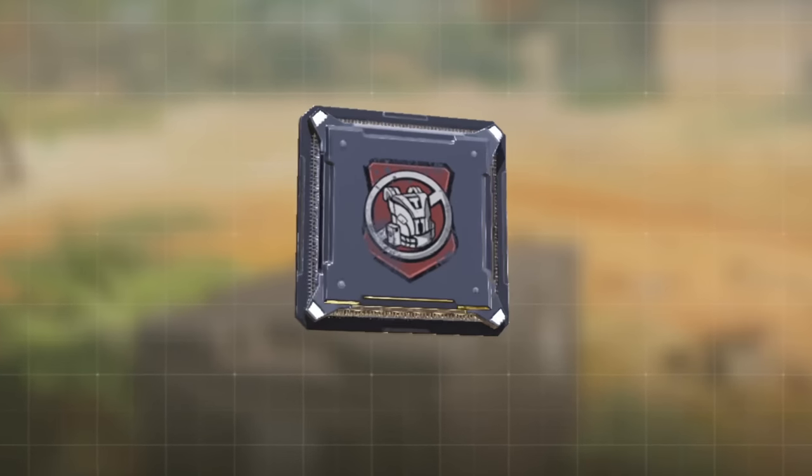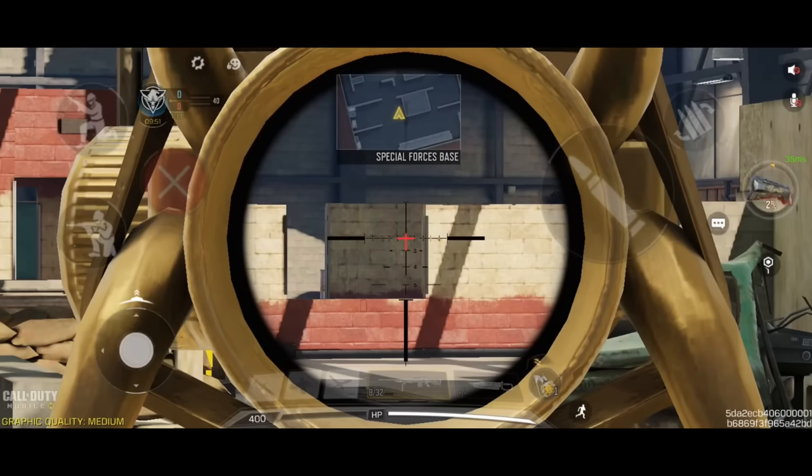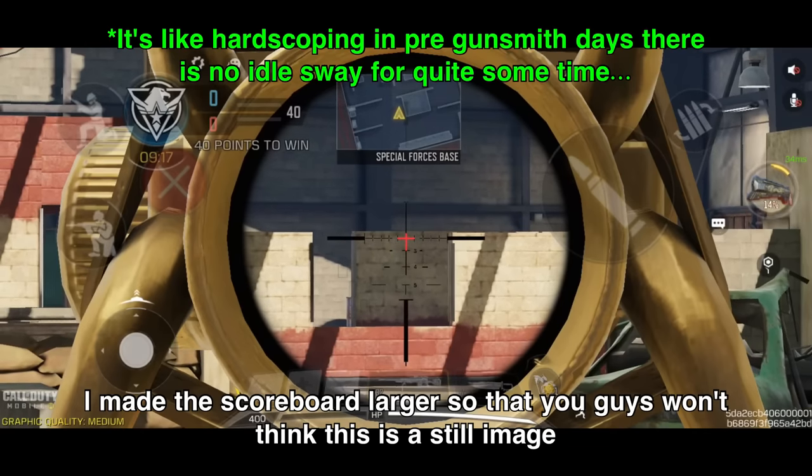For the perks, Lightweight is of course your best friend. Iron Lungs is also a good perk if you're going to be hardscoping for long periods of time. It takes almost 7 seconds with Iron Lungs equipped for the idle sway to take place.